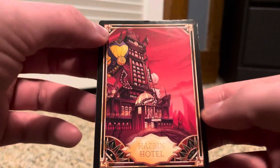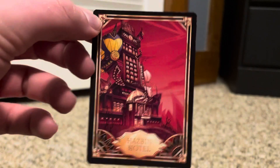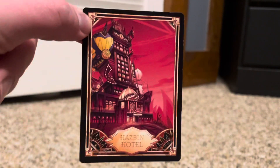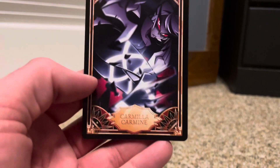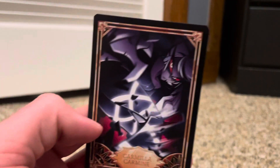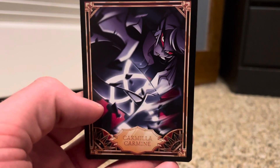So we got the Hazbin Hotel card — didn't get that one last time. I got the broken Hazbin Hotel, but this is the Hazbin Hotel. It's nice. And I got Carmilla Carmine, one of my favorite characters. She's a good one. I didn't have her in the last pack either.